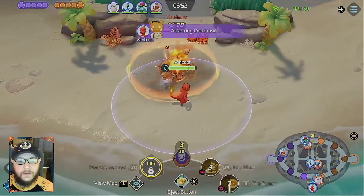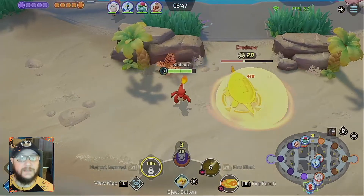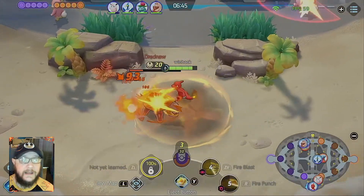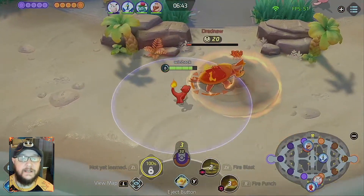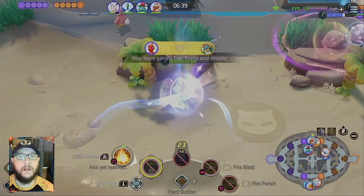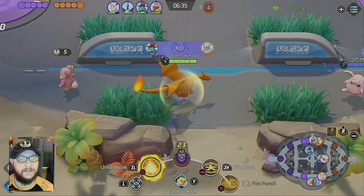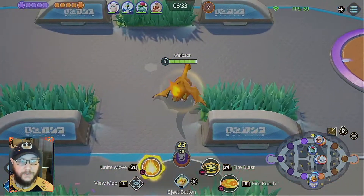We're just going to try to rip the Dreadnought. Hopefully our Wigglytuff can zone the other Wigglytuff while we do this, because we do deal a lot of damage to high health targets. As you can see, the Scope Lens, the Razorclaw, and the Muscle Band are doing overtime right now, shredding that Dreadnought, getting us our Seismic Slam and our final evolution. We are the Zard.